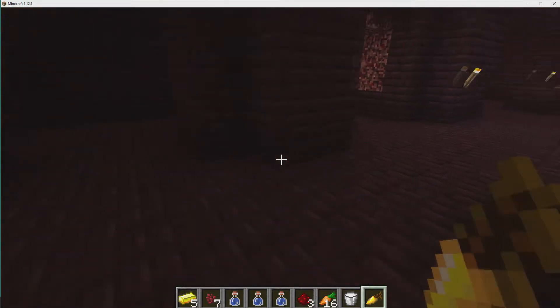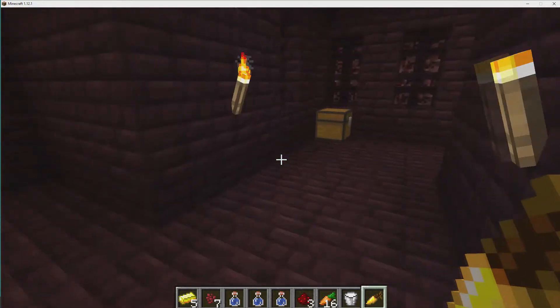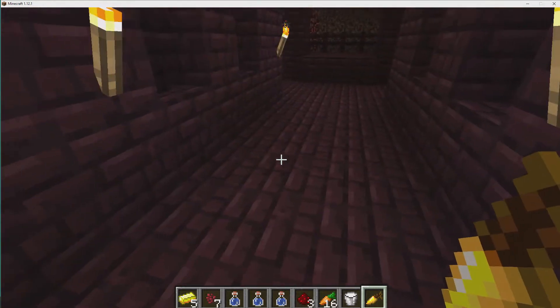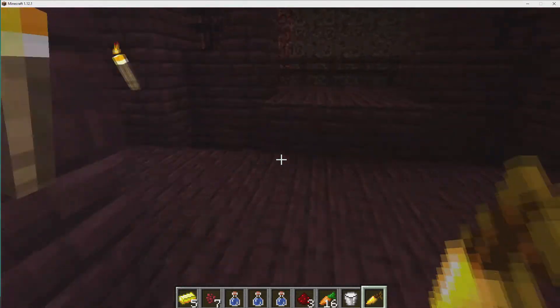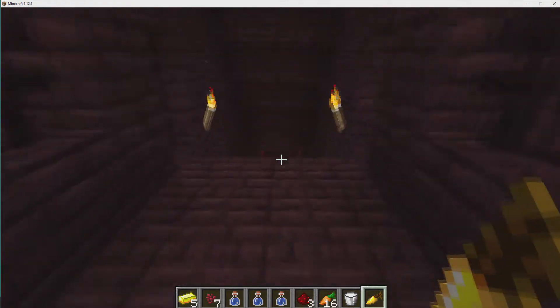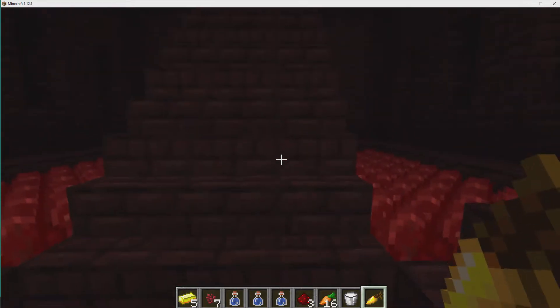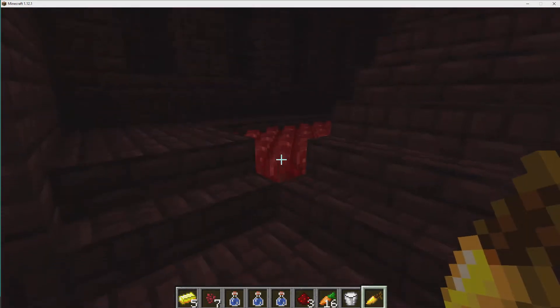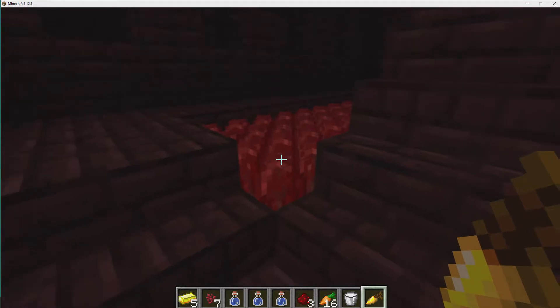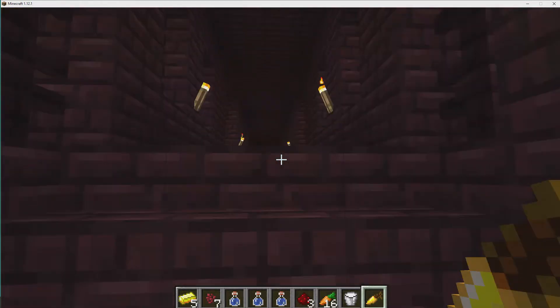So I'm here in this nether fortress. You have to look around to find these — I had already found it and made a path to it to save some time. I also located some nether wart down here. You might have to search around the nether fortress a while to find it, but this is nether wart right here, and you can take some of that and use it.